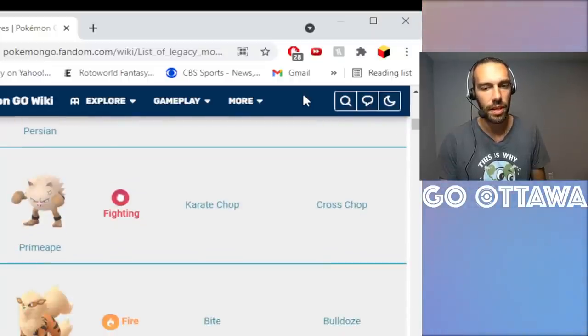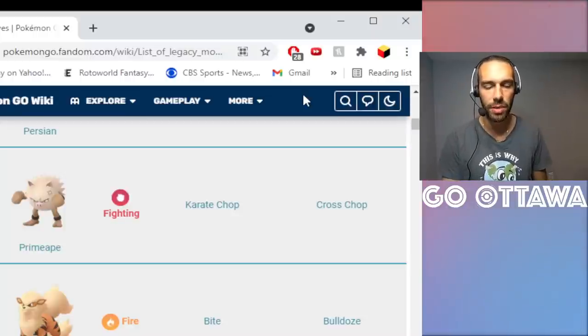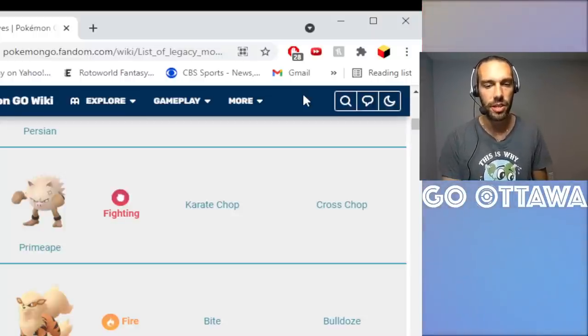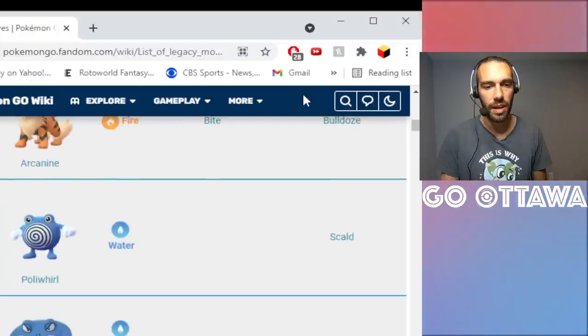Primeape with Cross Chop is an interesting one. Right now I'm running it with Night Slash and then a Close Combat nuke. Having Cross Chop on Primeape could give it more of a Machamp-style vibe. Personally, if you have a bunch of Elite TMs, that's one I wouldn't be opposed to using.